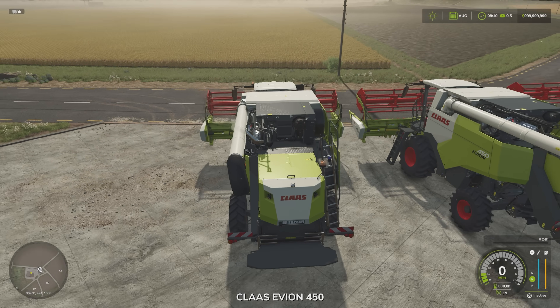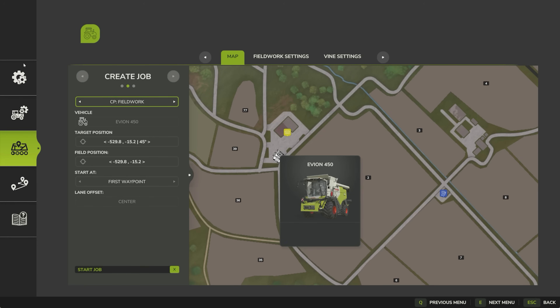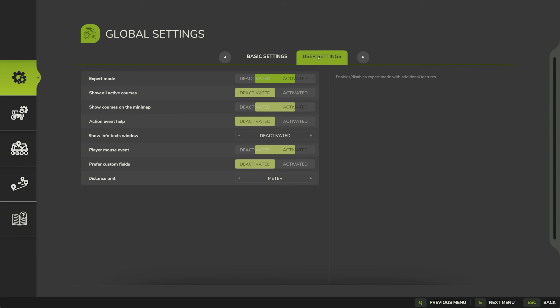So first and foremost let's fire one up and load up our Courseplay course. Pressing delete brings up the HUD here and at the moment we don't have a course set at all. Let's go up to this first cog at the top here — you've got to make sure in your user settings, which is the second tab, that expert mode is activated. The reason for that is that is where it shows up that you have got more than one vehicle to choose from. If that's deactivated you won't be able to do the multiple vehicle things, so do make sure that that's switched on.